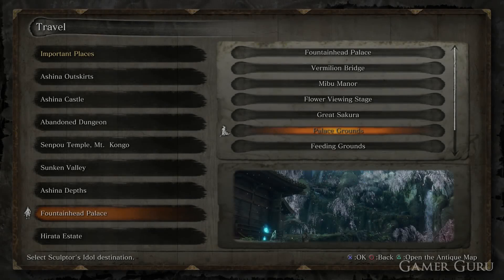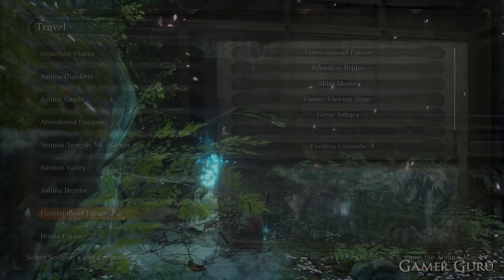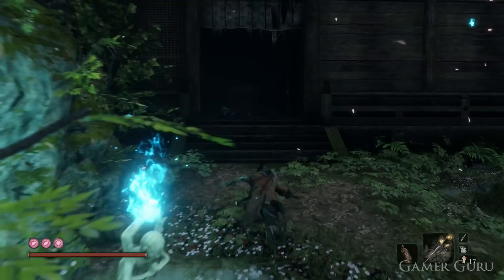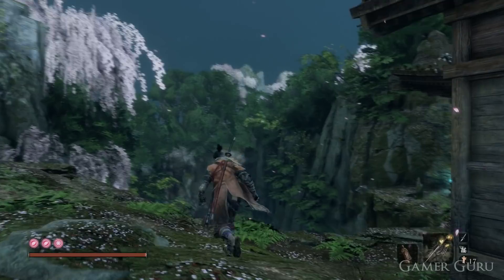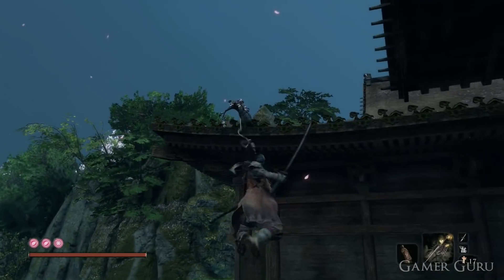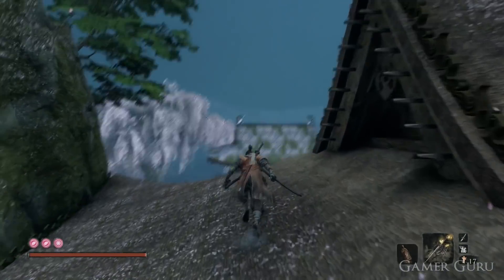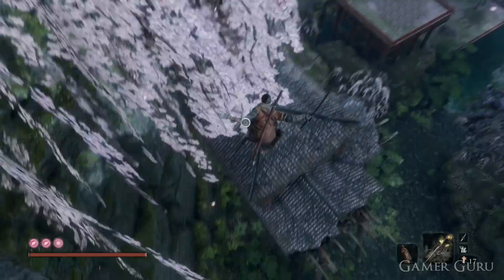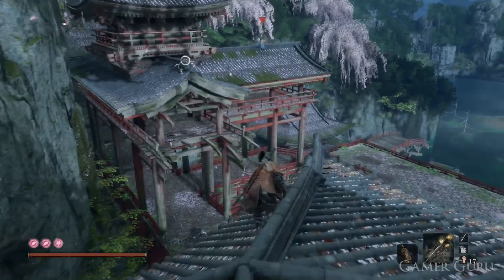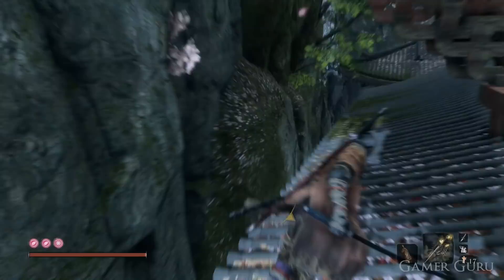For those wondering how to get to the Feeding Grounds, as it is a little bit of a hidden idol: go from the Palace Grounds Idol, backtrack through the building, and instead of going left take a right. Once outside, look back towards the building and you'll see a grapple jump to get onto the roof. From here jump across using the grapple jump again on the tree onto the next roof, then simply follow the pathway down as shown in the video until you drop down onto the Feeding Grounds Idol.